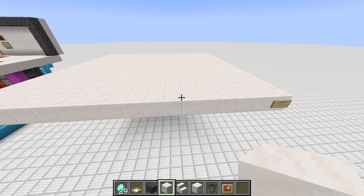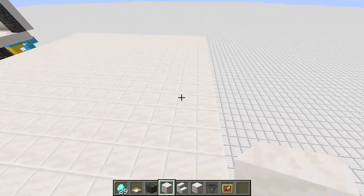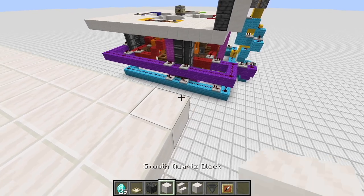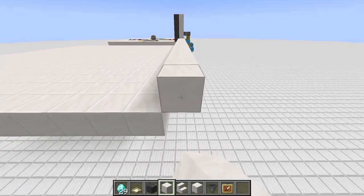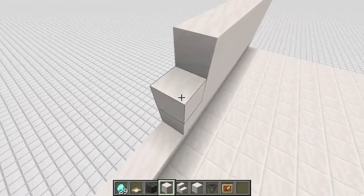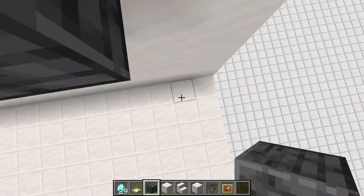Welcome to the block-by-block tutorial. First, we want to start with a 16 by 17 platform of any block — that's just a floor. Then we want to go one block with those smooth quartz blocks across and build a wall that should be four blocks in total height. We can also build a nice frame around it with those deep slate blocks.